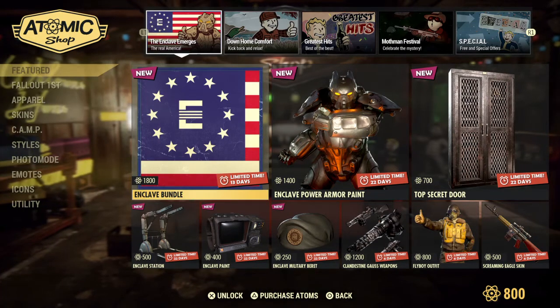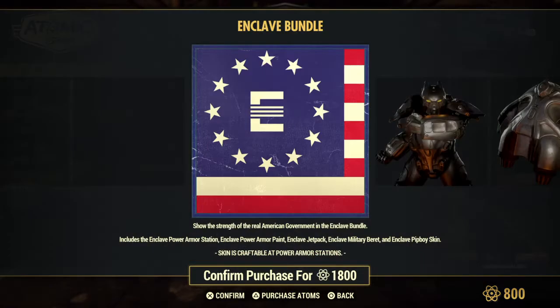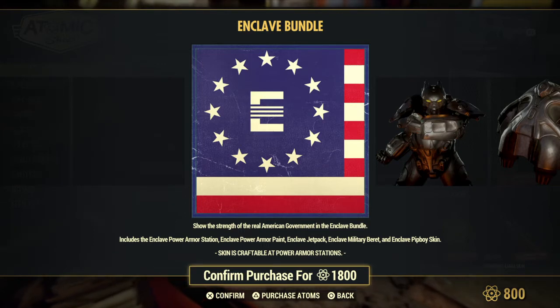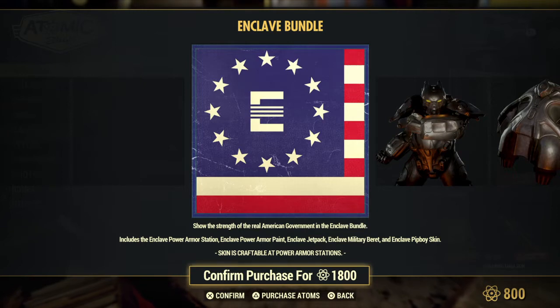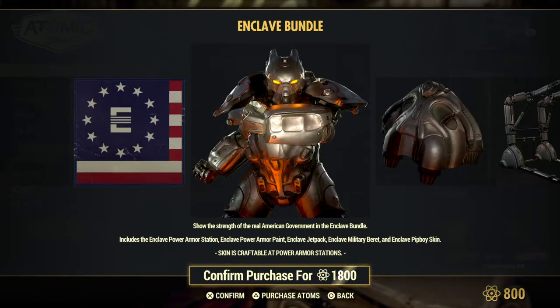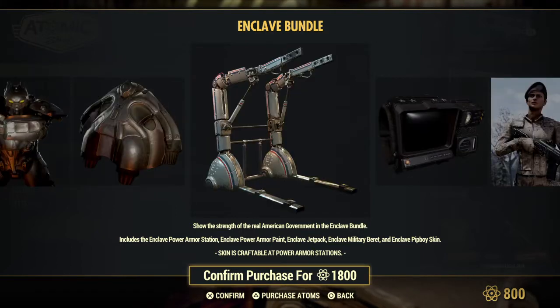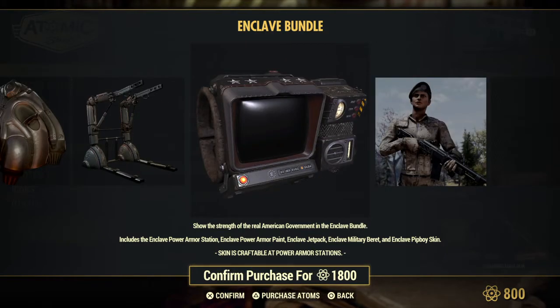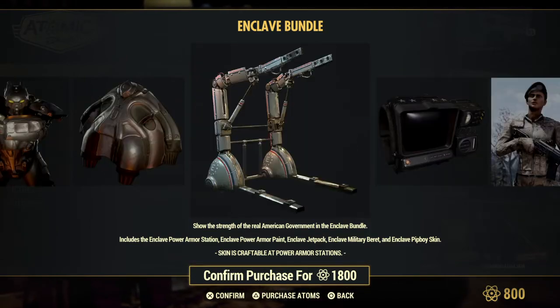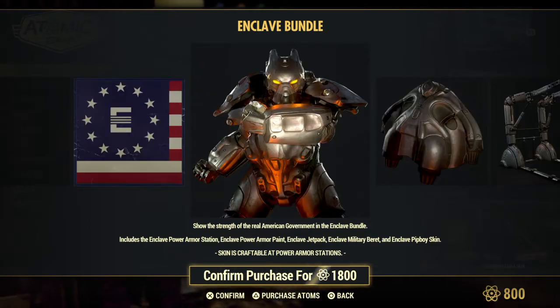So, Enclave Bundle. You get the Enclave Power Armor Station, Power Armor Paint, Jetpack, Military Beret, Pit Boy Skin. I'm liking the Enclave stuff. I like the colors of it a lot better than the Brotherhood of Steel stuff.